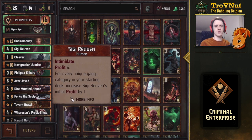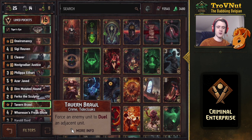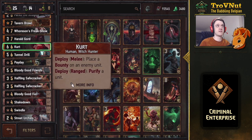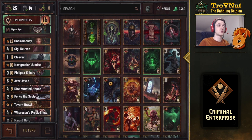Sigi Reuven has Intimidate, but the strongest part of his card is that he gives you four coins base. In this deck he gives you a full pouch, because for every unique gang category in your starting deck you increase his initial profit by one. There are five gang categories in this deck: Crown Splitters, Cut-Ups, Salamandra, Tight Cloaks (from Tavern Brawl), and Blind Dice. With Kurt we even get a sixth via Witch Hunters - more than enough to trigger that nine-profit ability, giving you 13 points guaranteed. Just make sure your pouch is empty when you play him.